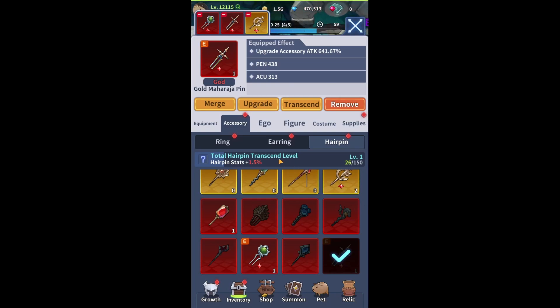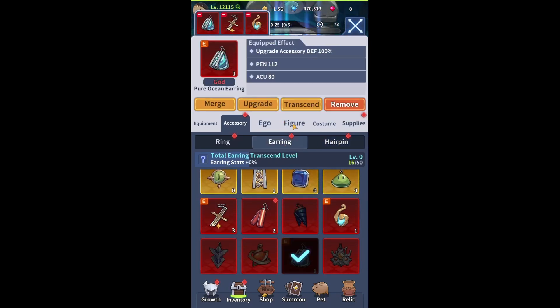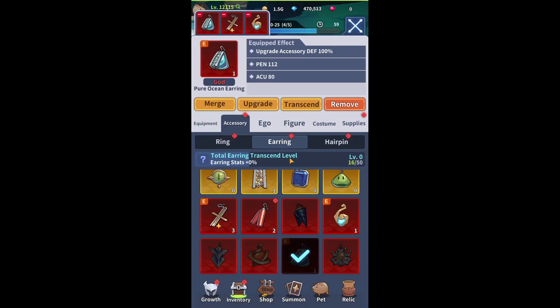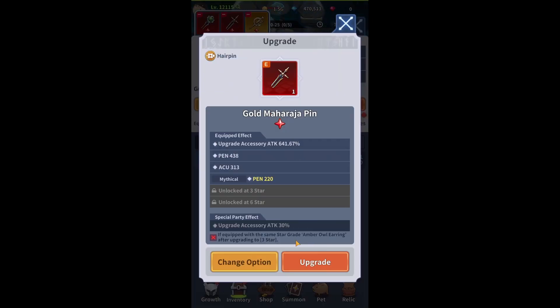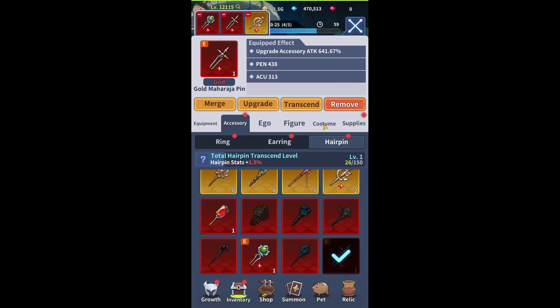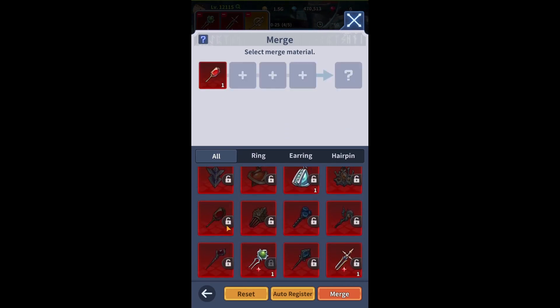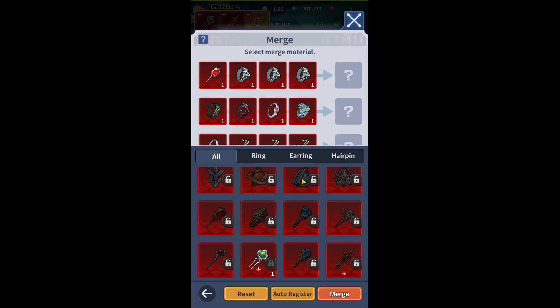On top of that you're gonna have options for special parity effects. Talking about that Pure Ocean Eye Ring — if you go to the upgrade option there is a special parity effect. If you put it together with the Paladin Ring from our setup, you're gonna have an additional 300 penetration. And going back to hairpin, having the Gold Maharajah together with Amber All Earring will give additional accessory option attack. This should be your end setup to go for. Obviously at the time of recording this video, the game may surprise us in a few months and have something added, but currently I believe this is the setup to go for.